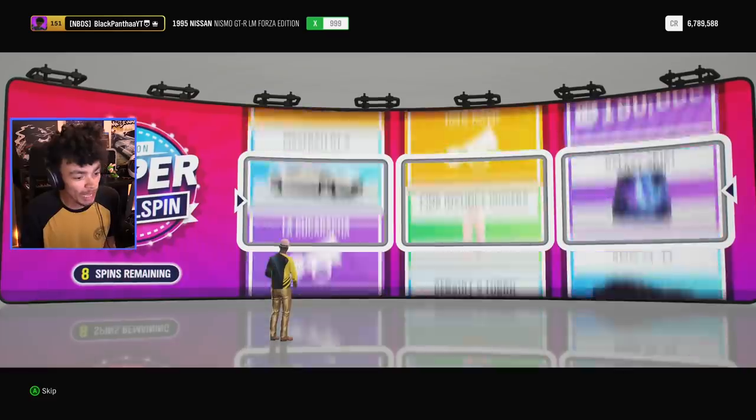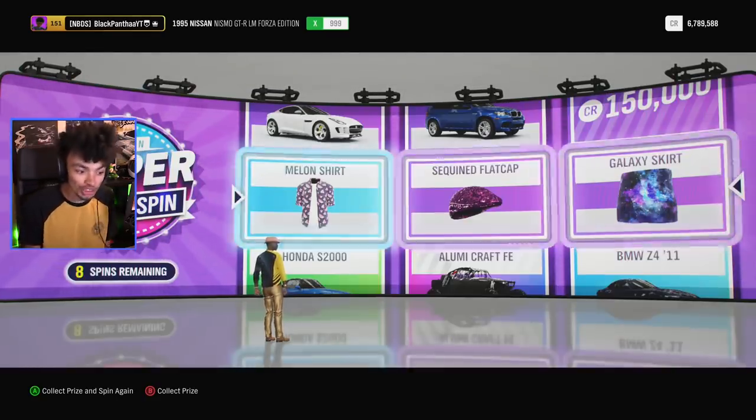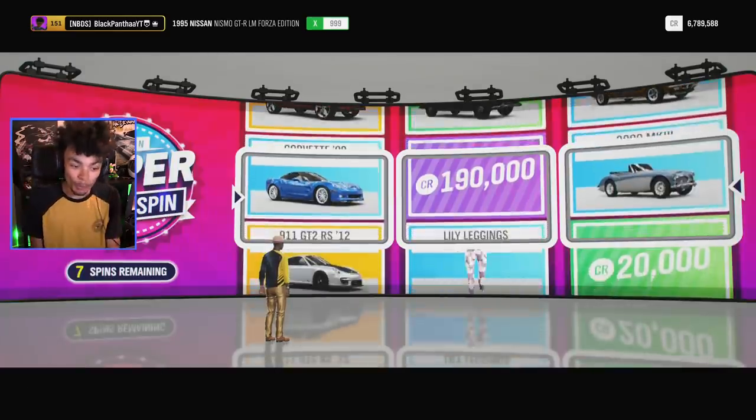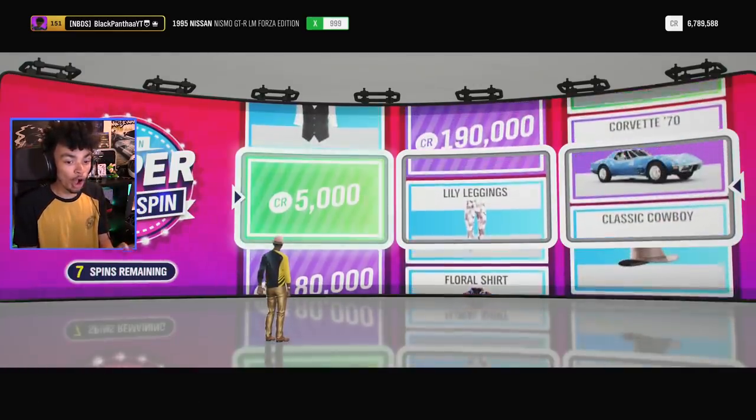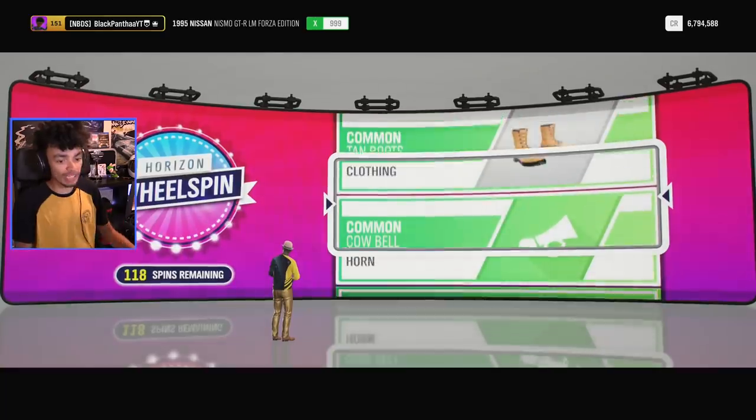Give me the spins! What are we gonna get? Melon pink — okay, we got two purples there, to be fair. Super wheel spins might be a little bit better, but overall I'd say that's a pretty rubbish super wheel spin. What's next on the normal wheel spin?